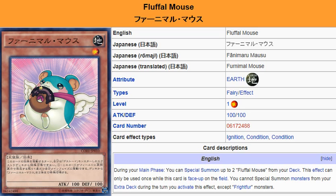What we're looking at here is Fluffle Mouse. It is an Earth Fairy effect monster, Level 1, with 100 ATK and 100 DEF.